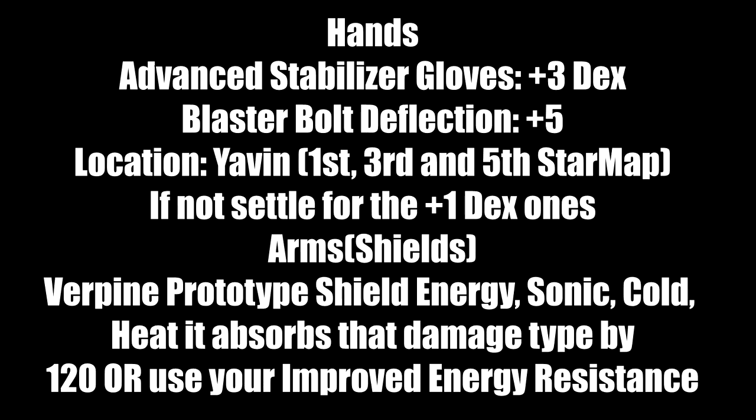For hands: the Advanced Stabilizer Gloves give plus 3 Dexterity and plus 5 blastable deflection. Location: Yavin — you have three chances to get these across the first, third, and fifth star map visits. For arms/shields: the Verpine Prototype Shield absorbs 120 points of energy, sonic, cold, or heat damage. Alternatively, a force user's Improved Energy Resistance power will help Mission greatly.